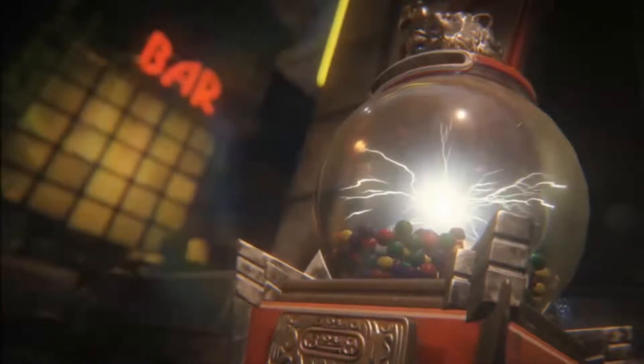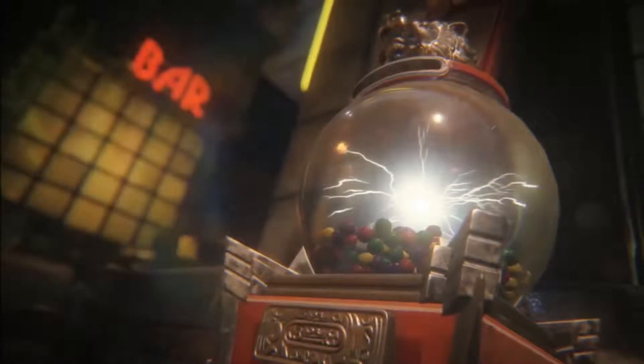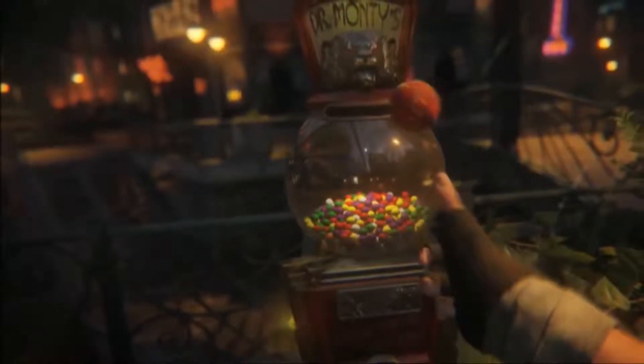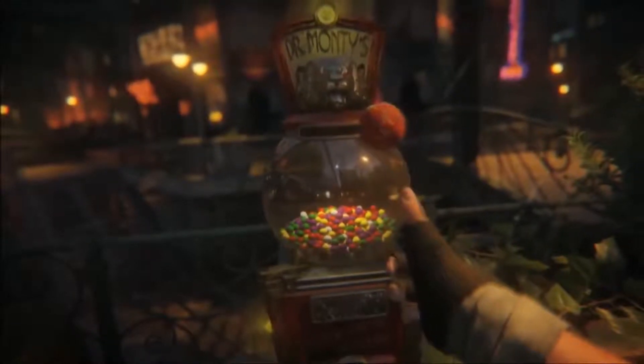I'm not exactly sure how it's going to work. It could be like the Wonder Fizz machine, where one becomes active when you get the equivalent of the teddy bear from the mystery box, and it spawns in a different location — or it changes every round, or it's active in all locations. This is not replacing perks; these are not perks you can acquire within this machine. If we look at this image here, I've added high contrast and high brightness, and we can actually see the Juggernaut machine up through those railings in the background.